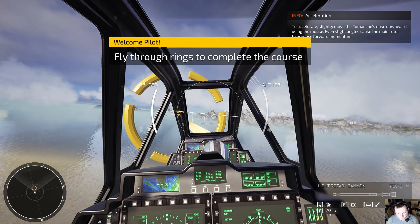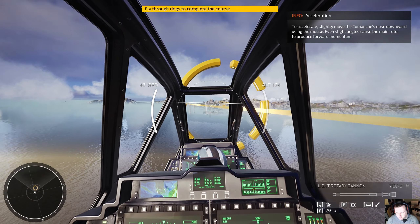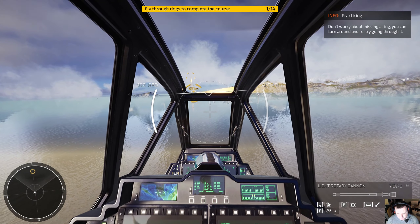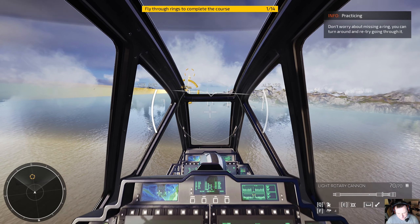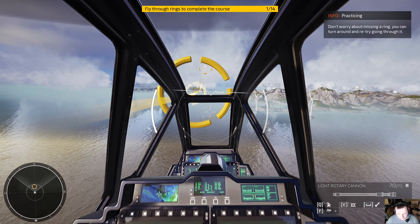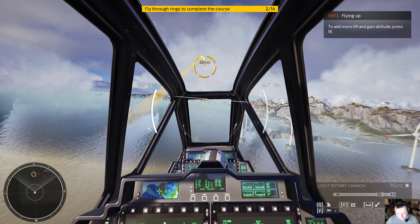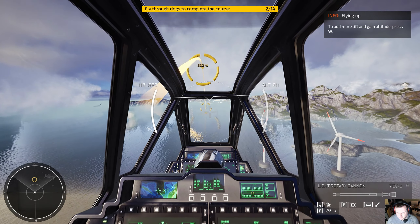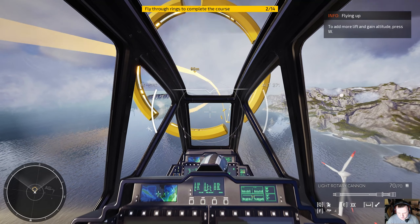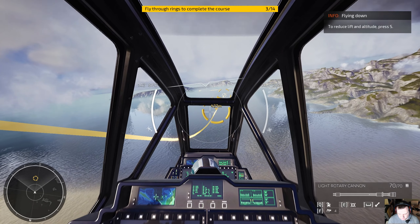Okay, welcome. Pilot, fly through the rings to complete the tutorial. To accelerate slightly, move the Comanche's nose down. I've got to say, immediately this feels quite realistic — it has that kind of floaty, helicopter-y feel to it. All of the flying tips are up there in the top left-hand corner for keyboard and mouse, whereas I'm flying using an Xbox 360 controller.